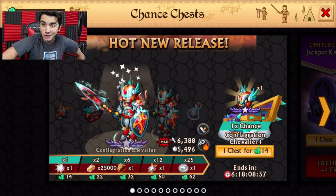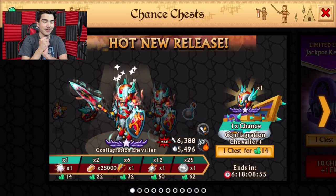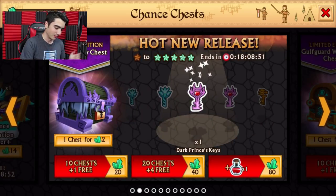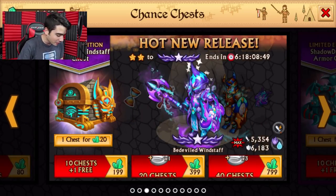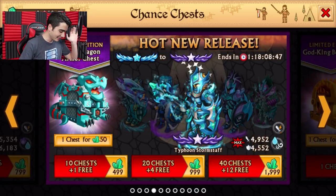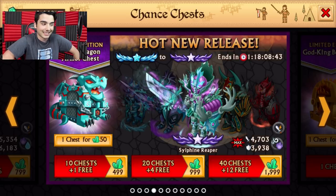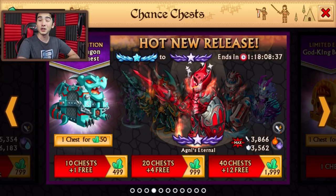What's up guys, steamygobo here and welcome back to another video. So today we are here inside of Knights and Dragons and we will be opening this chest — the Shadow Dragon Armored Chest. This is quite expensive, 50 gems for one chest, and today we are actually going to be opening 52. So 2,000 gems worth — it's a lot of gems.